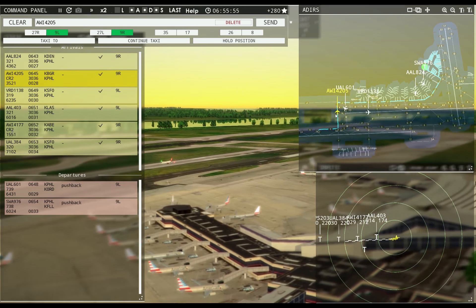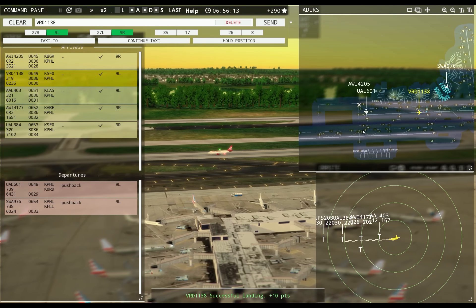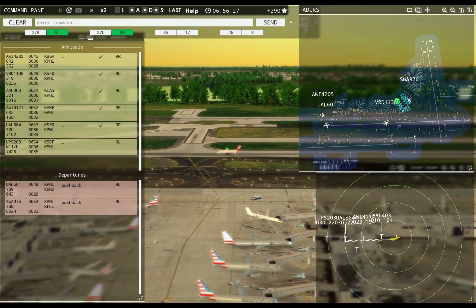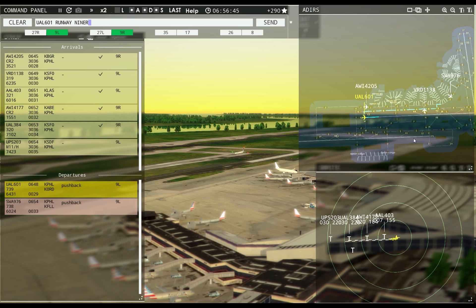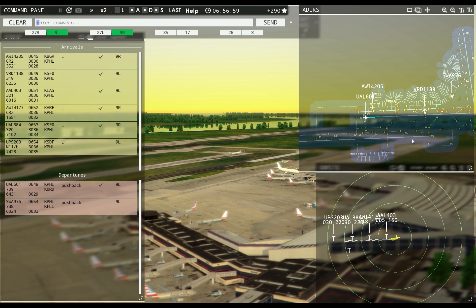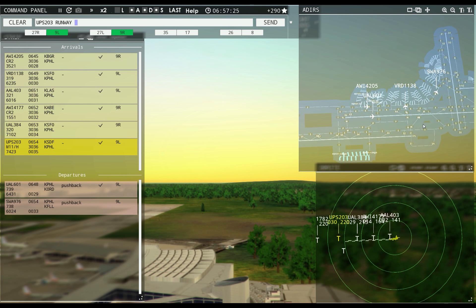I gotta remember that is an error waiting to happen — these planes come in right on the end of the runway. I may have to send them around Zulu or wait for them to clear. Redwood 1138, taxi to Apron via Juliet. Philadelphia Tower, United 1601 runway Niner left, climb to 1500, on reaching contact departure, cleared for takeoff. Runway Niner left, cleared to land UPS 203. UPS 203, vacate runway right onto Lima.